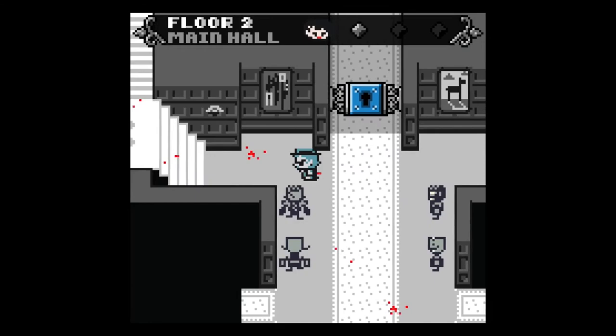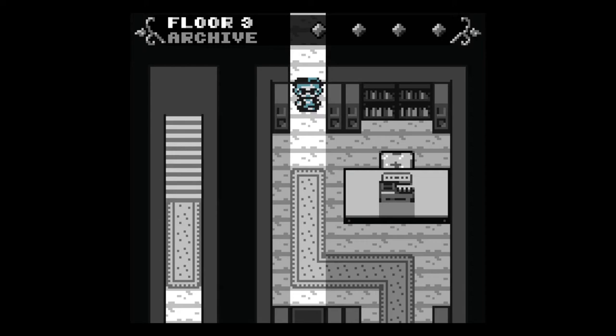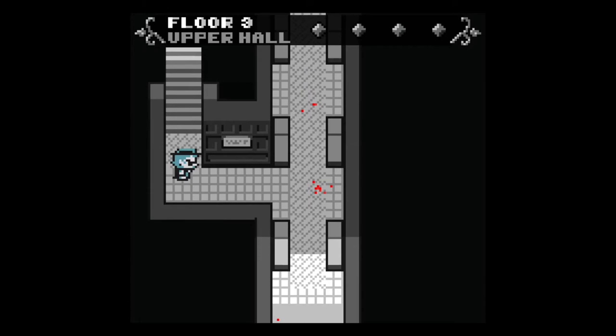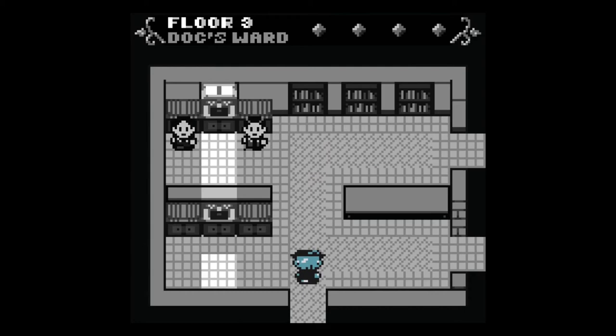A true gamer always goes to the area that doesn't progress the story first. There's another telephone for saving the game. Heading a different direction — not much over here. A gate I can't get past. Further on: 'Nursing center — floor four.' A clue: 'A key to the nursery — it's in the lab.'